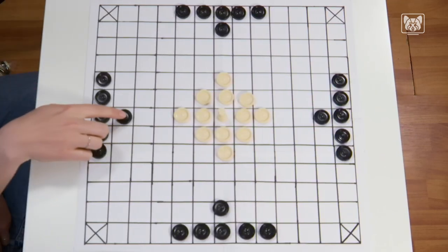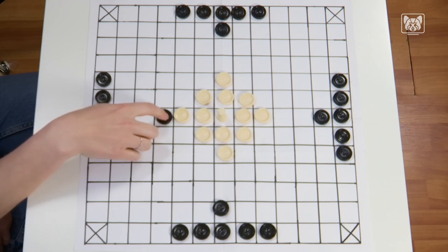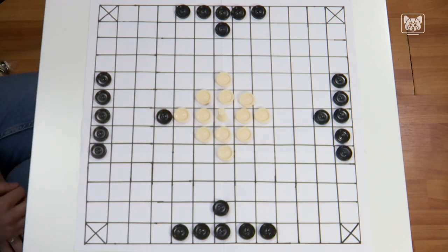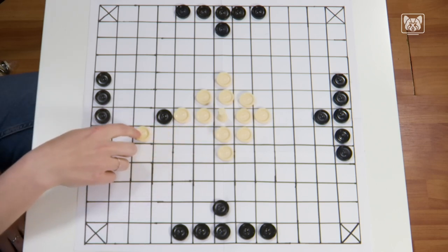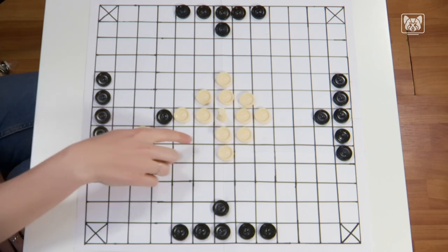All game pieces move like the rook in chess, only in vertical and horizontal direction. This means that any number of free fields can be traversed. Each turn must end in a free field.